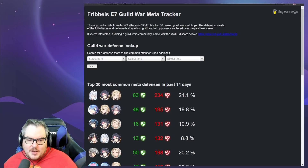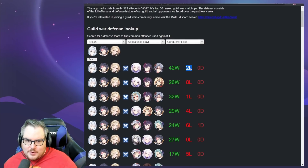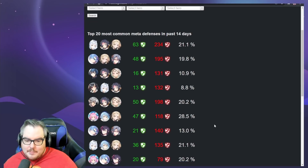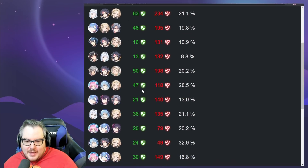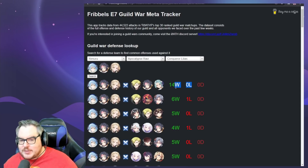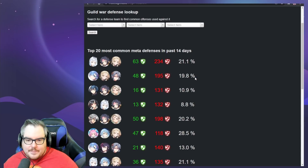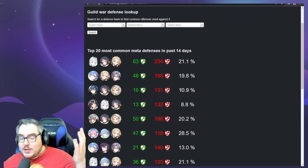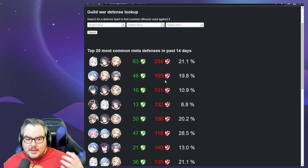That defense isn't one that's going to just straight up lose all the time — still got 18 wins out of 164 total. But the most commonly used one shows 42 wins and two losses, so almost perfect. The highest win rate team right now has a 100% win rate versus it, so that could change — but even the lower win rate one is still getting some RNG wins, which is pretty important.